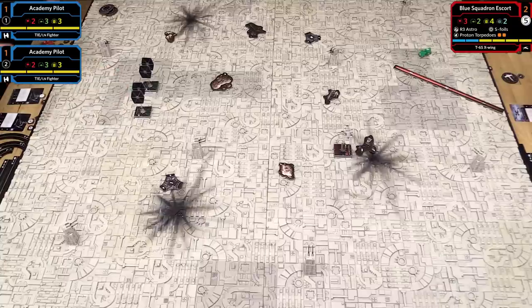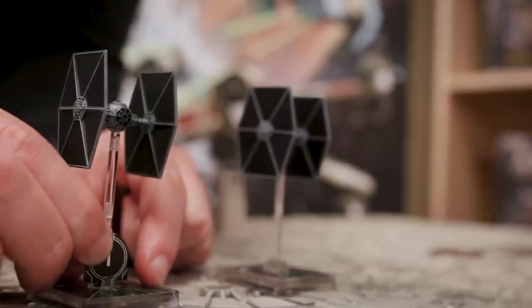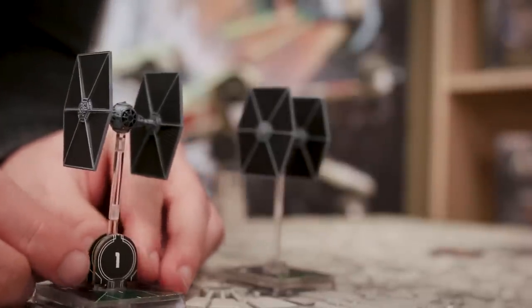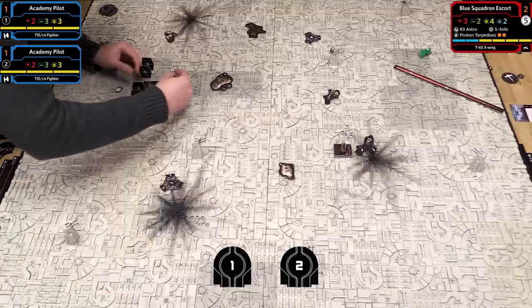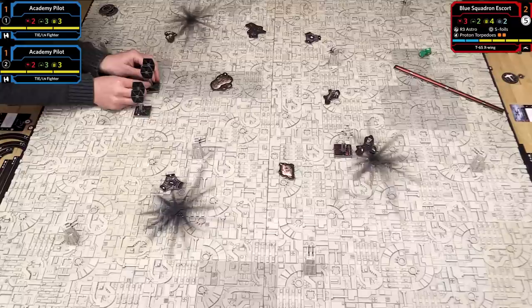Before we go on, I want to note I have two Academy Pilots that are impossible to tell apart. So I'm going to use ID tokens and slot them into the base of each ship. This Academy Pilot is number one, this one is number two. I'll also put matching tokens on their stat cards to correlate damage—keeping things clean and clear.